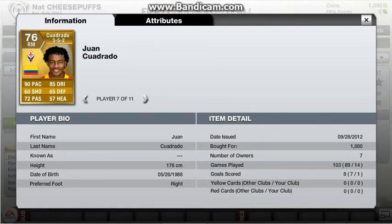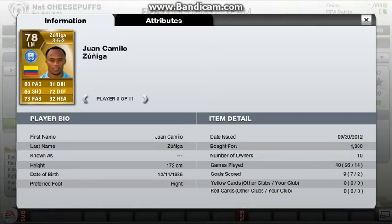Cuadrado — 1,000 coins: 90 pace and 85 dribbling, just amazing. Zuniga — 1,300 coins: 88 pace and 81 dribbling with two other stats in the 70s.